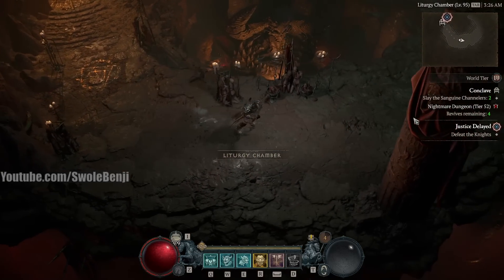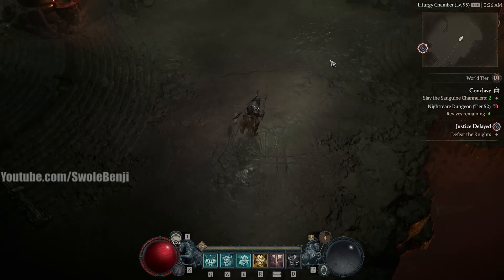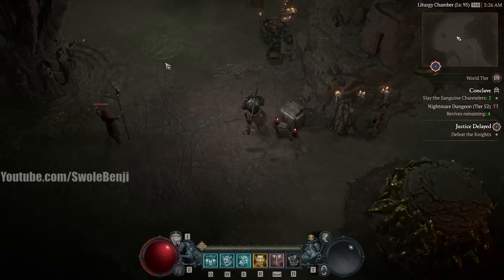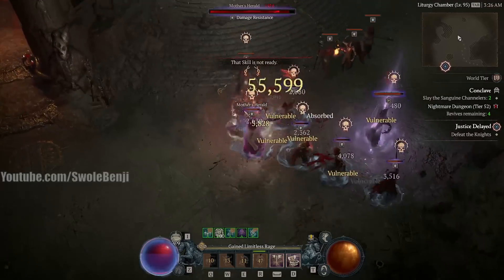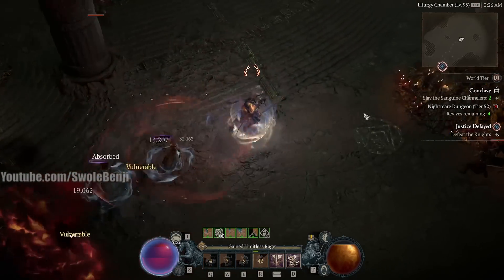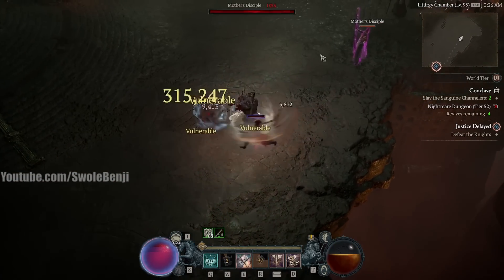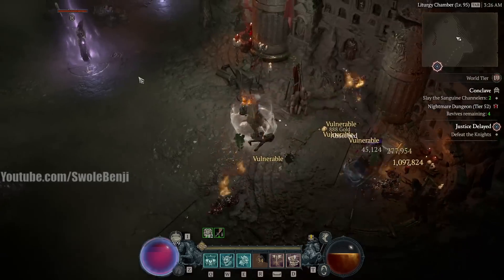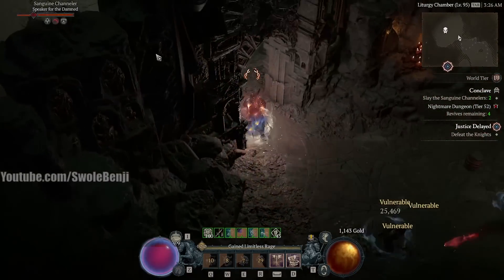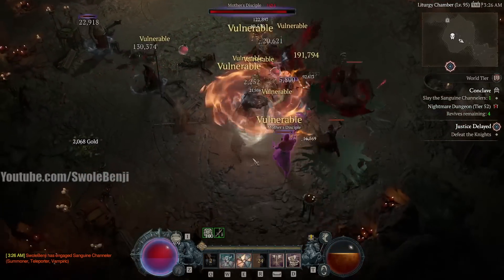We're in the dungeon now. We've got to slay the Sanguine Channelers. All we have to do is basically buff up and run through and kill certain targets. This build also works very well — these are damage-resistant enemies, and look how fast I'm just deleting their health. They are absolutely dead. Regular enemies, you just pass through them and then they're going to bleed out. I can pick up the loot, run insanely fast, and run straight to objectives. Fighting a boss like this — look, he's already dead. And I can kill the enemies while he bleeds out.